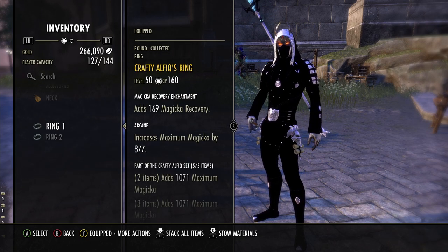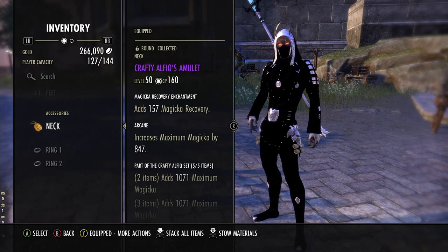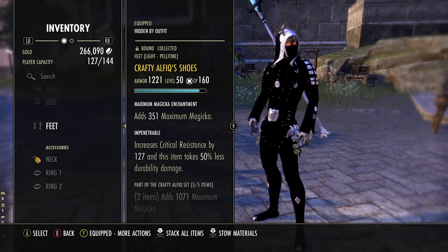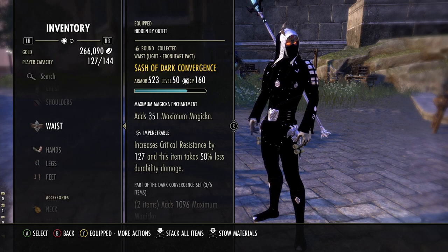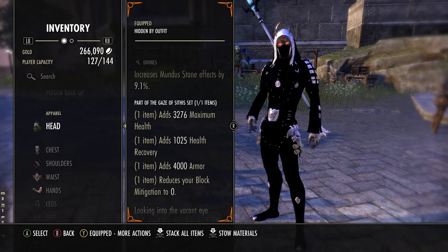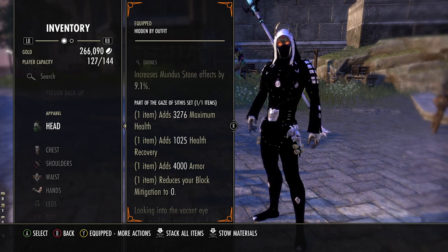I have all recovery on the jewelry. During stream for the first couple hours I was struggling with Desert Rose because you have to roll dodge a lot on this build since we're running Sithis. We have Impen on everything, or it should be rather. Crafty five on the body, running five light, one medium, one heavy. We have one medium Doma house Impen, and then we have Gaze of Sithis.